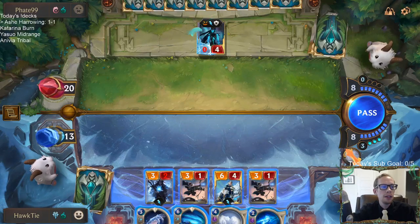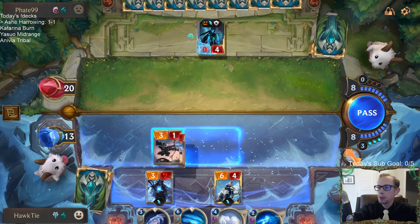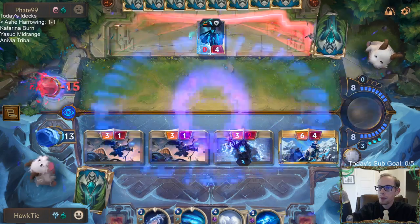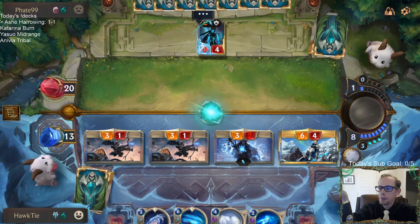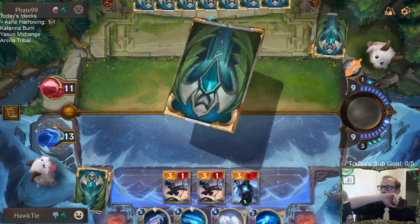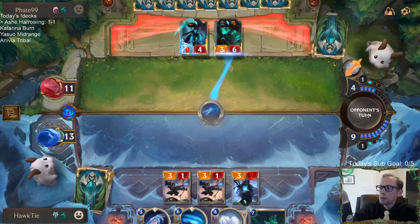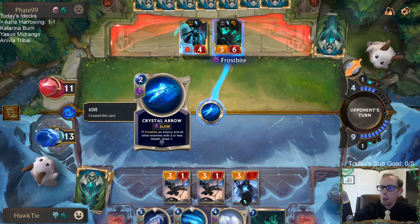This is the last time I played Bannerman Zed — that's kind of like your deck. Let's go straight to attacks. This is where we need to start finding those Rekindlers and Harrowings. Especially Rekindler. What do you think — basically just cycling this Crystal Arrow.